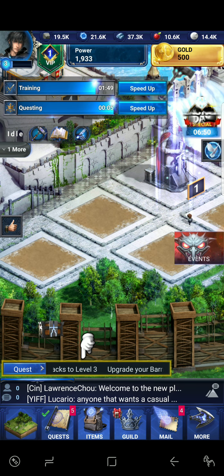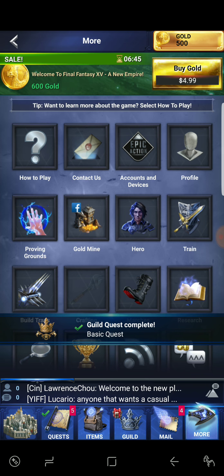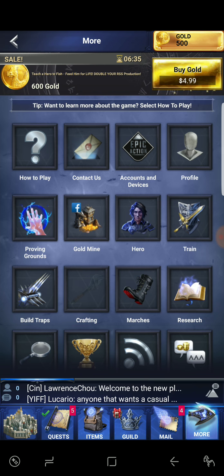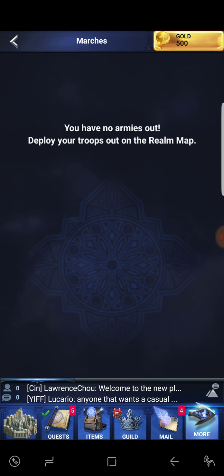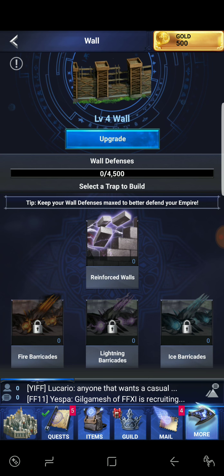Let's go back to the menu. Under account and devices you can set a pin code, change email, activate device registration, and log out. There's also a shortcut hub — train from here, check marches, deploy troops on the realm map, and build traps if we can.